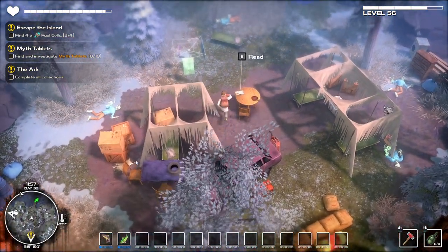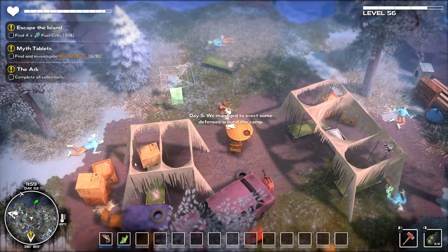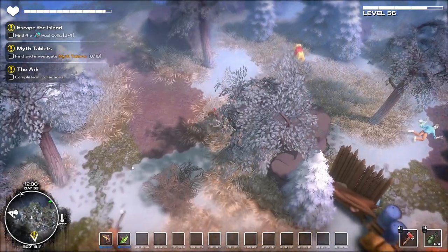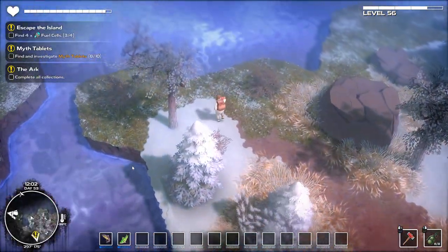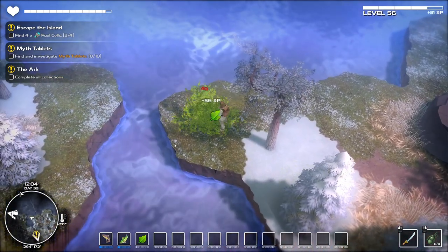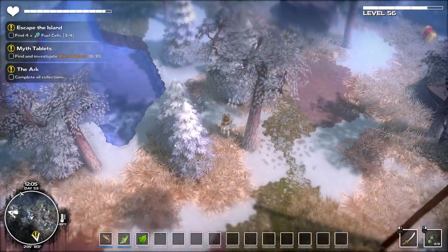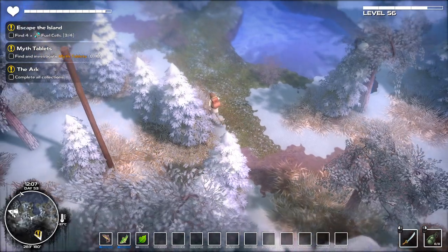Let's keep pushing. Oh, a note to read - 'Day five, we managed to erect some defences around the camp.' Good on them for trying to put some up. Let's get the sword out to keep hacking the plants - it's a little faster than the sledgehammer. I only get one plant matter from this but I'm going to keep doing it because I just need loads of it.